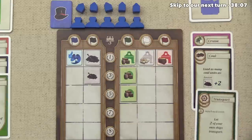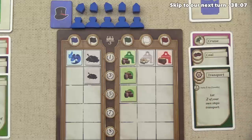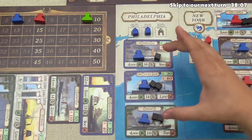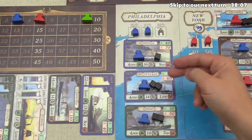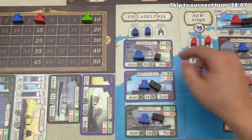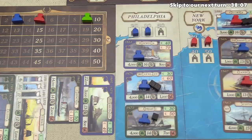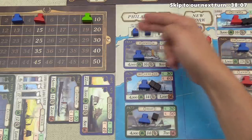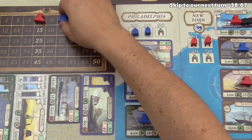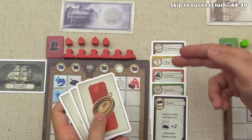We've come back to the blue player and they've decided to do a transport action, letting two of their ships transport. They've chosen the Harmonia and the Adriatic. One reason they're doing this instead of region scoring is they want to save coal on the Belgenland for the cruise card later. The Harmonia gets 40 pounds, the Adriatic gets 30 pounds, and with two trading houses in Philadelphia that's two plus two, or four points. They were at three and now they're at seven, with 70 pounds collected.